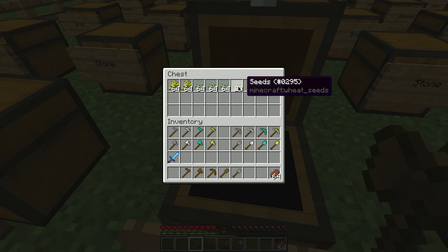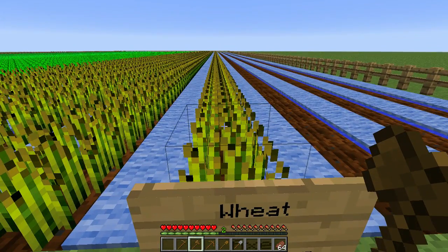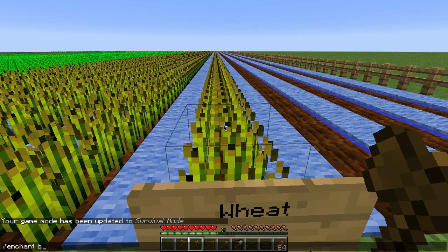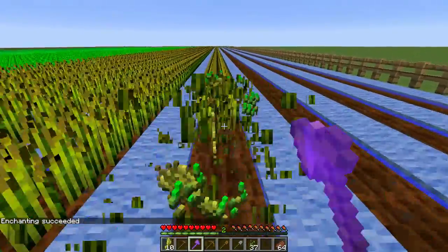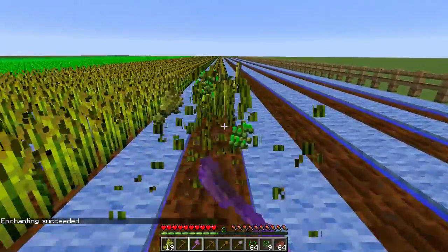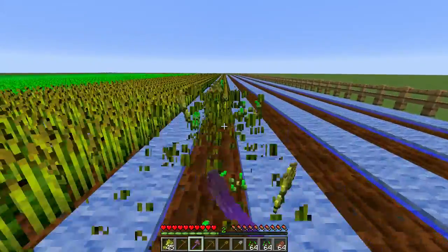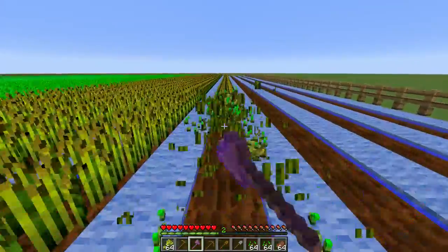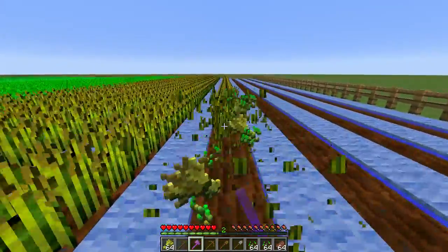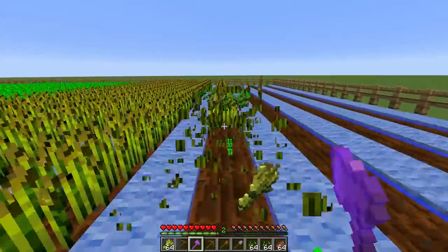Using the axe I got about three stacks and 23 seeds. Now if we put Fortune III on this wooden axe, I'm expecting we'll find we're getting a lot more seeds. We won't get any more wheat — at least according to the wiki — so I should still end up with exactly 128 wheat, but probably quite a few more seeds.